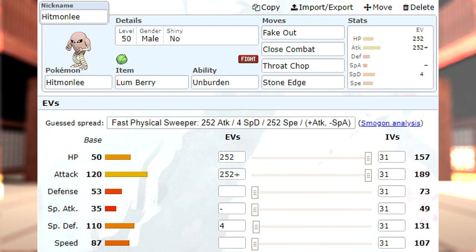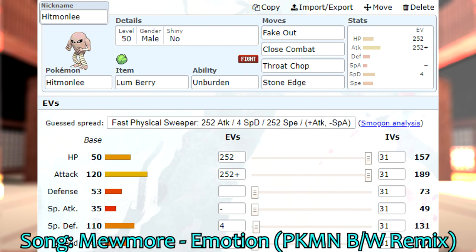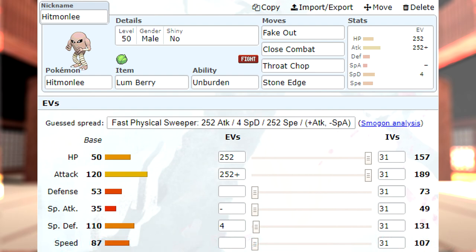Fake Out I really didn't use much outside of this upcoming match. It came in handy because they started with a Grimmsnarl — Hitmonlee's base speed is faster than Grimmsnarl, and I'm sure this Grimmsnarl won't have speed EVs invested, so I could fake out that Grimmsnarl and then have my Grimmsnarl fake out whoever else. Close Combat and Throat Chop to cover ghost types like Dragapult, and Stone Edge to take care of flying types.